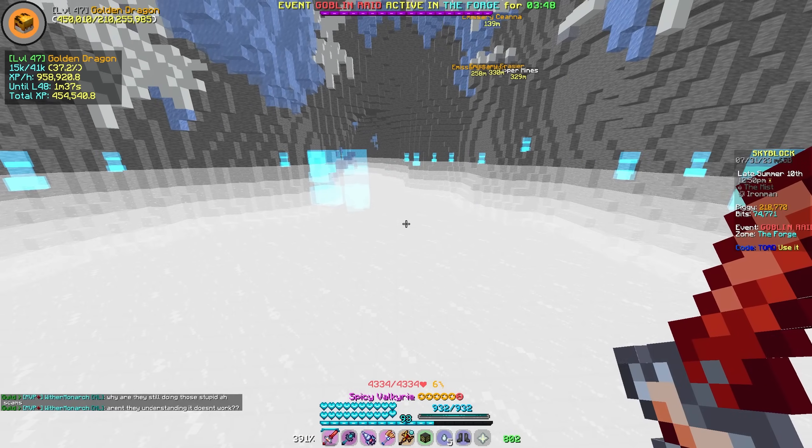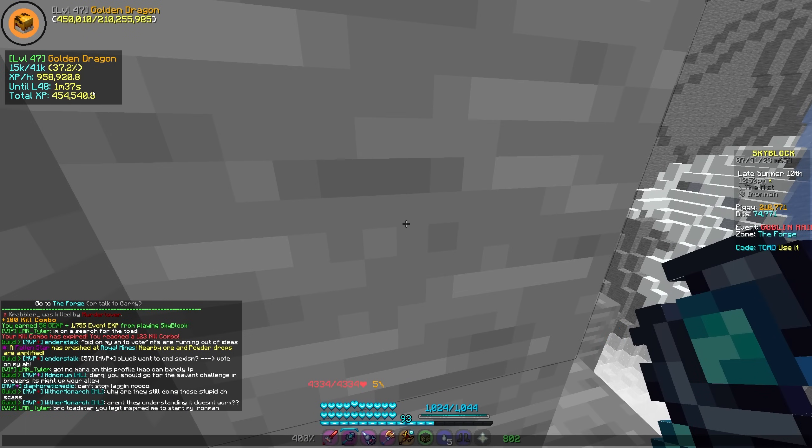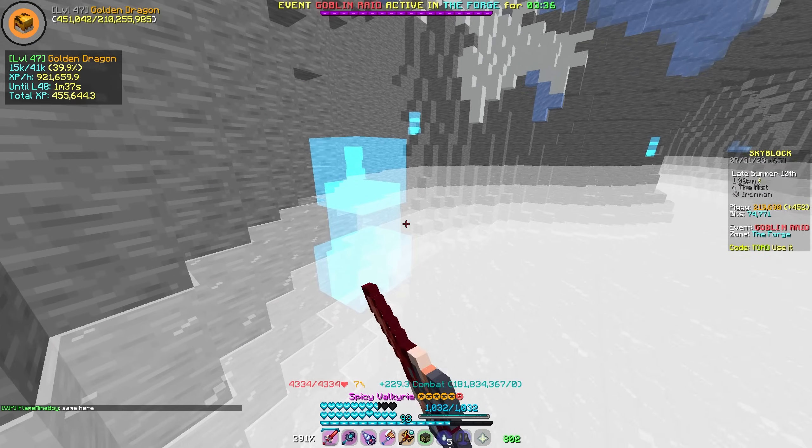I'm using the Not Enough Updates pet overlay here, which should show our pet EXP per hour rates. If I just start taking out some of these ghosts, it should start roughly showing me my XP rate.